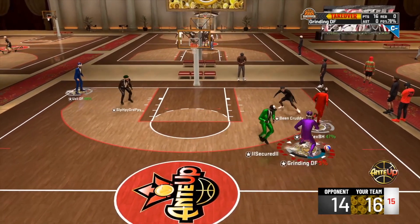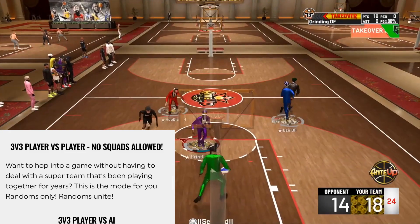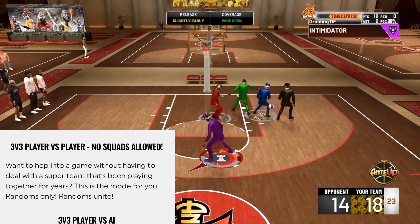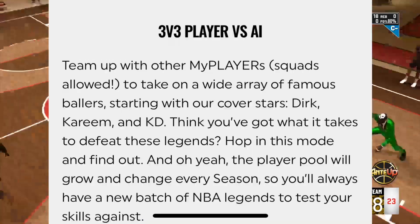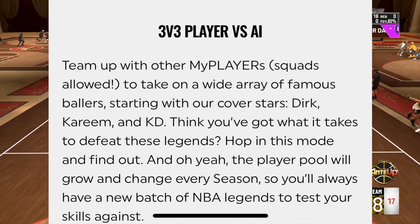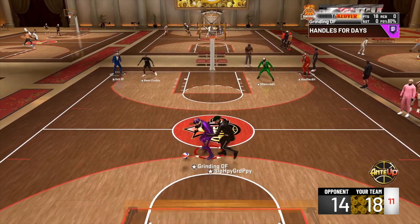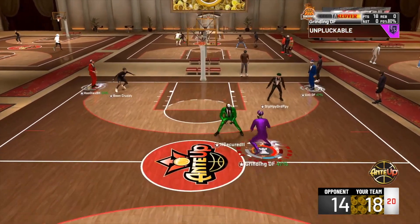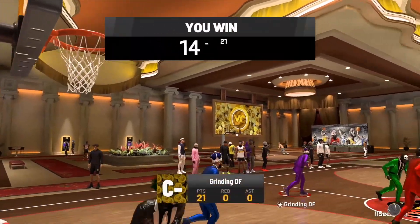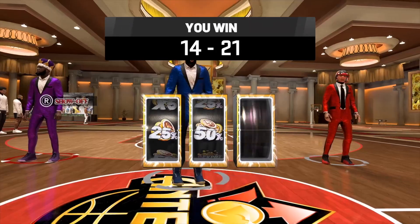Next gen matchmaking is exclusive to next gen only and there will be three types. First, 3v3 player versus player with no squads allowed — you go in solo, three players against three players. Second, 3v3 player versus AI — squads are allowed and you take on famous ballers starting with the cover stars Dirk, Kareem, and KD. Third, 3v3 player versus player cage matches — so the cages are back in a way. Trampolines and basketball together isn't really my thing unless you're playing Slam Ball, but the cages are back for people into that.